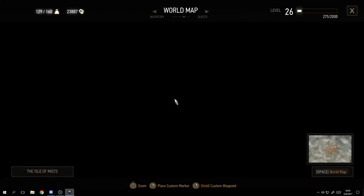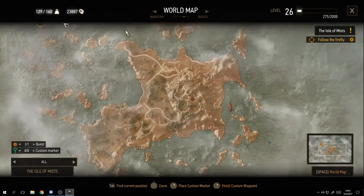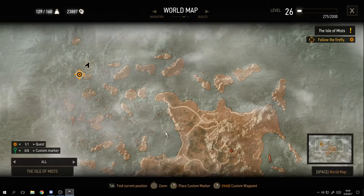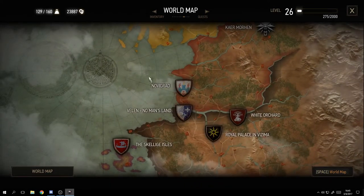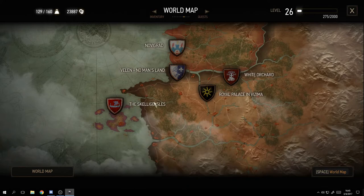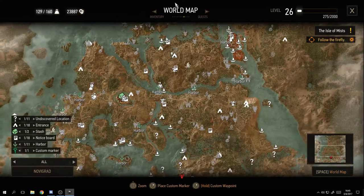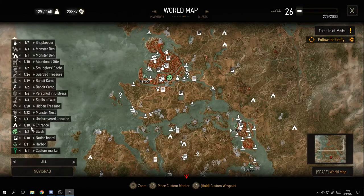Quickly, this is the world map. You have different areas you can travel to. Let me scroll out - this is the Isle of Mists showing where I am and where I need to go for my quest. Press Space for the full world map view. You can navigate to different regions like Novigrad, which is quite a large map. The left side shows map keys for all the icons.